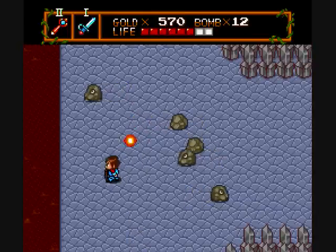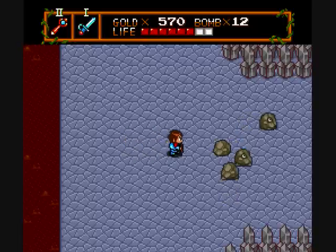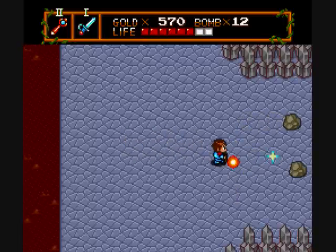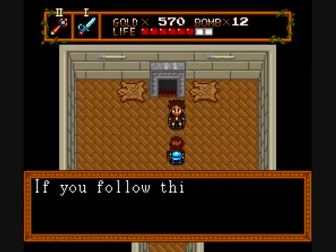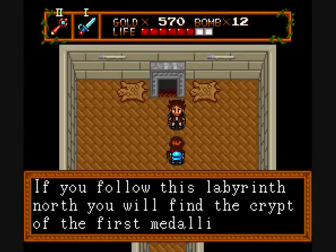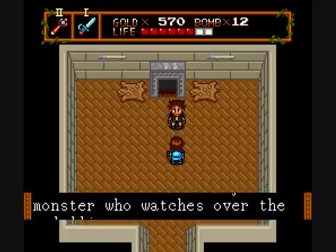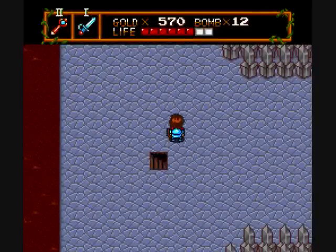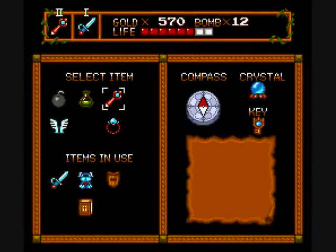You're a fake — actually, you're all fakes! I don't think one of these is real. By killing you all, I'll create a staircase. Cool. 'If you follow this labyrinth north, you will find the crypt of the first medallion. Take care of the deadly stone monster who watches over the medallion.' So apparently the boss is stone-related. I'll explore this place a little bit more in the next video — I'm out of time. See you later.